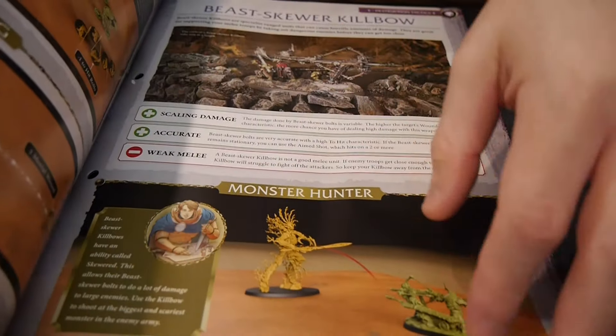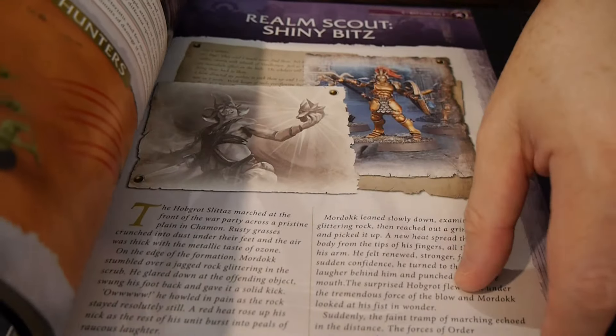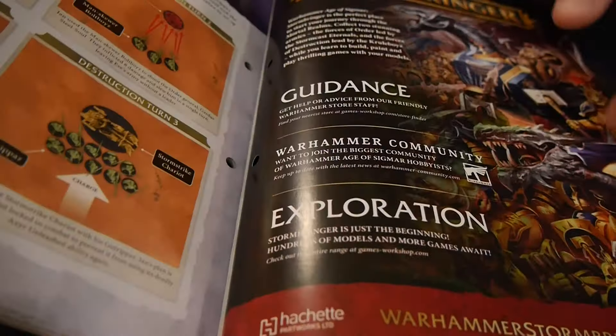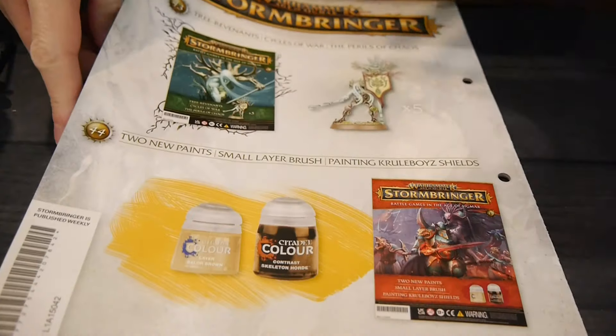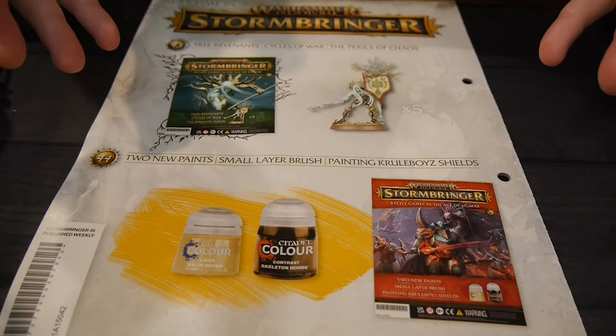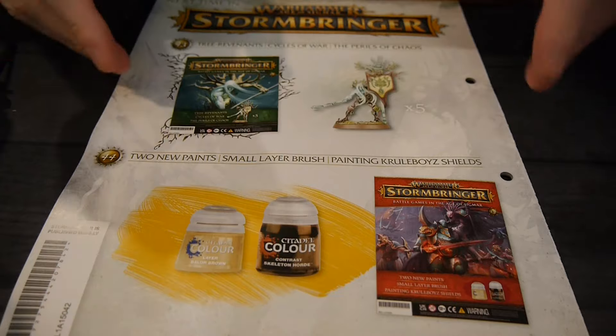We've got Molag rules, but as I said, unfortunately those are outdated — rules for 3rd edition Age of Sigmar, again outdated. Then we get a scenario to play, which of course you could use in the latest edition as well. These magazines are pretty consistent; they have a pattern to them and don't really break the mold all too much, but that's not necessarily a bad thing.